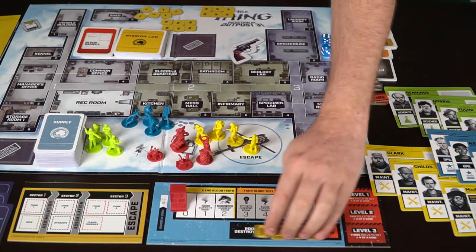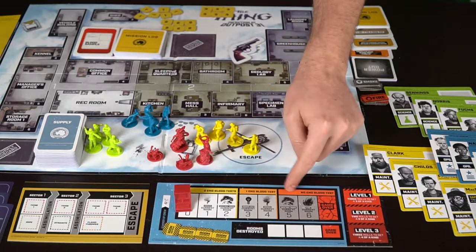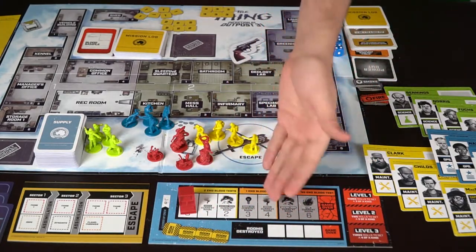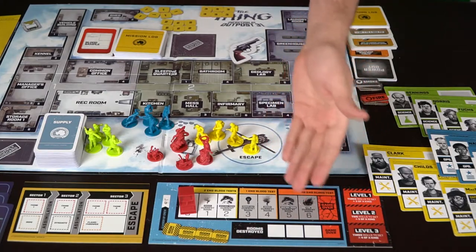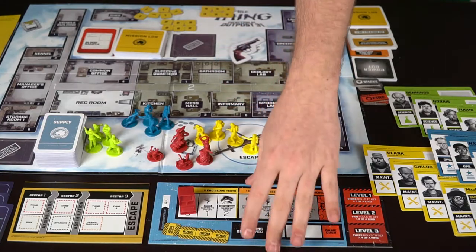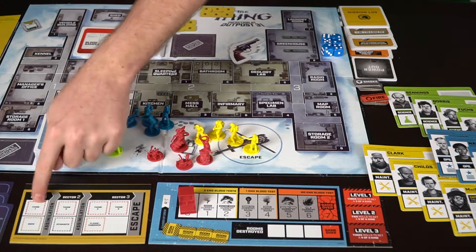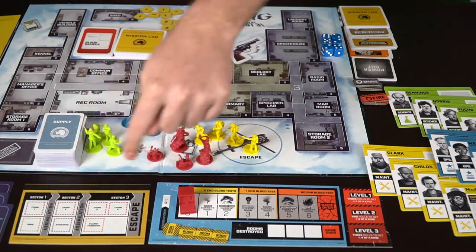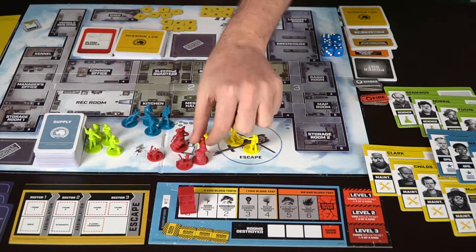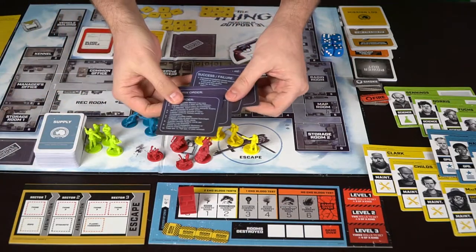There are four different room-destroyed markers — if these fill up, the game is over. Also, if seven missions have failed, the game is over. These are blood tests, and throughout the game you'll only get a certain amount of blood tests at the end based on how well you prevented rooms from being destroyed and missions from failing. Over here are the sectors where you'll find things like the Thing, rope, dynamite, and even a flamethrower at the very end — you have to destroy the Thing as you go.